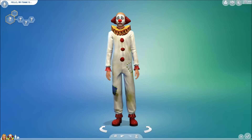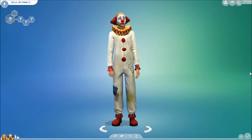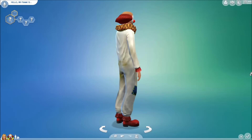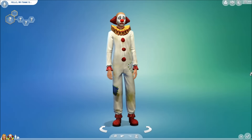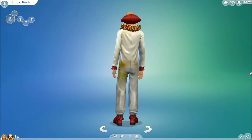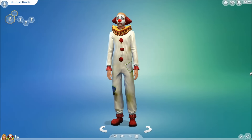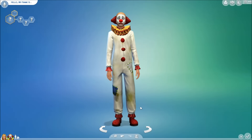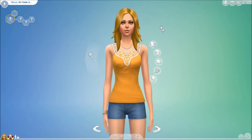The first thing is the addition of the Tragic Clown parts to Create a Sim. There's a hair, a makeup, a facial makeup, a full body outfit, and shoes. I have a random male here wearing all the parts, and I'm going to put everything on a female, because these items are for both male and female Sims.